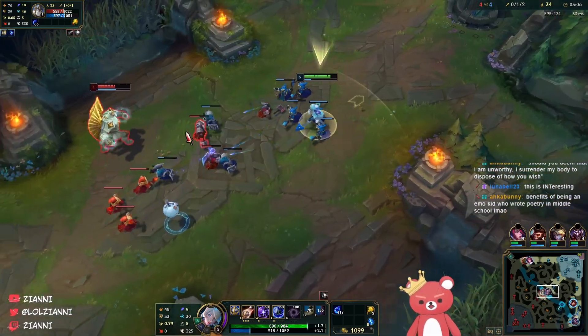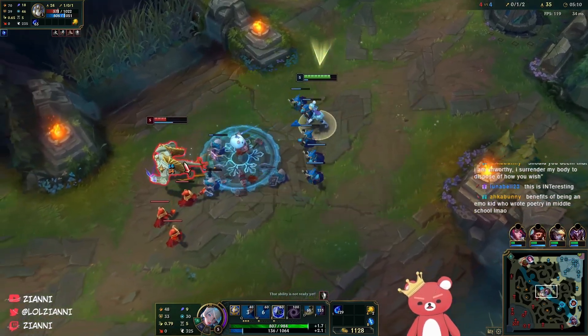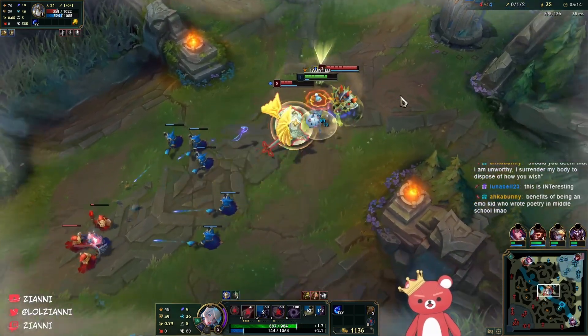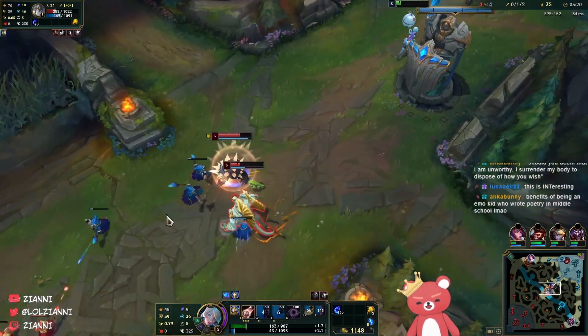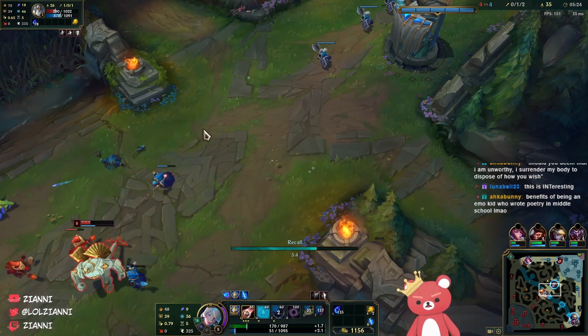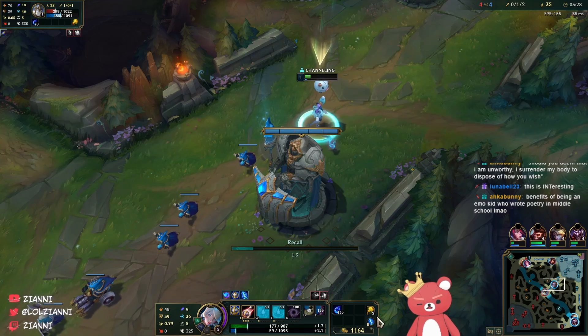But right now we're slow pushing towards the enemy, which means we are slowly extending into their side of the map, which makes it possible for us to get ganked. And as you can see here, we are getting ganked. My priority here is really just to get as much distance and just go ahead and TP back. The only way we could avoid this is by putting down vision before we started slow pushing - and that is what we should have done.